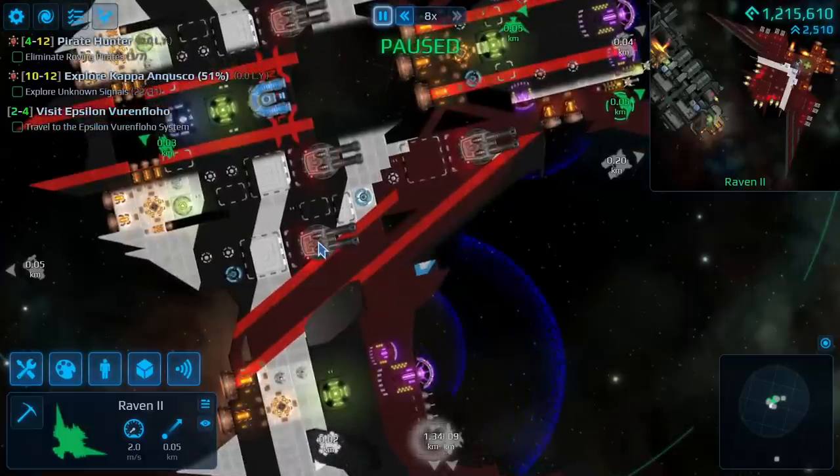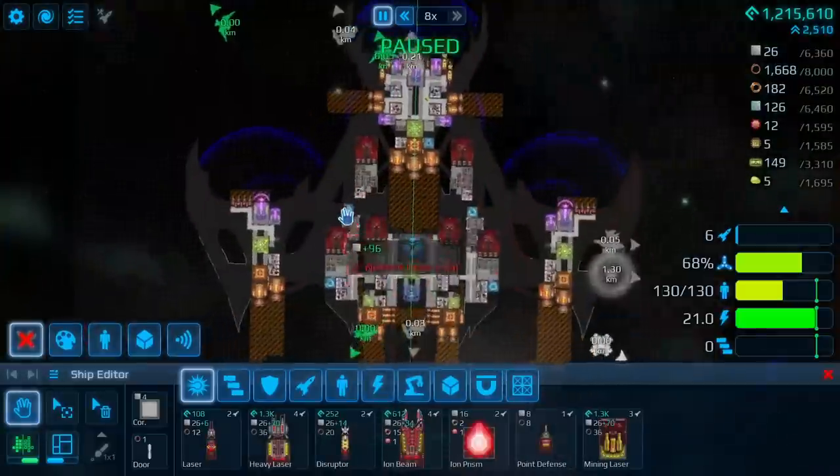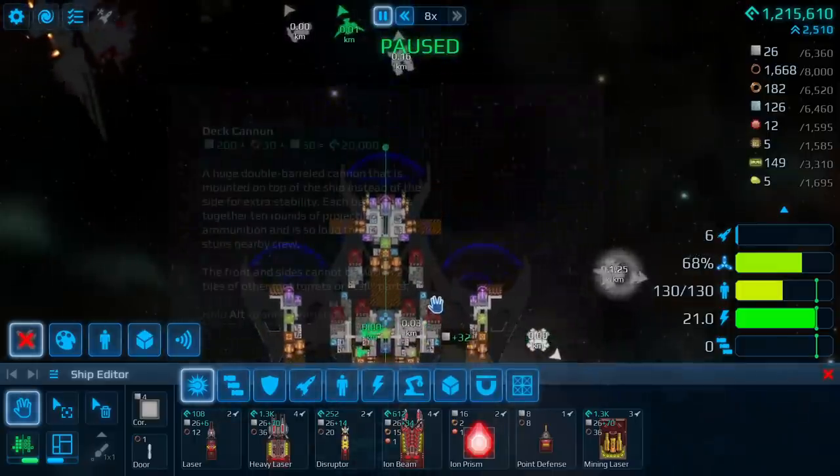In the past, I've stuck mostly to our heavy cannons and a few missiles here and there, but today the weapon I really, really want to get my hands on is this - the Ion Beam Emitter. With this, along with the Ion Prisms, apparently you can make utter powerhouses of crafts.